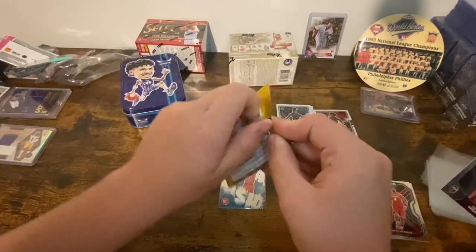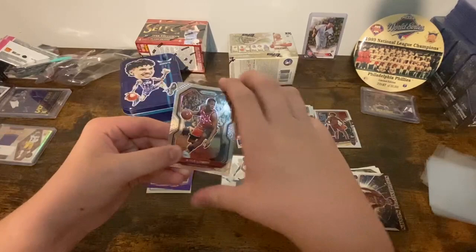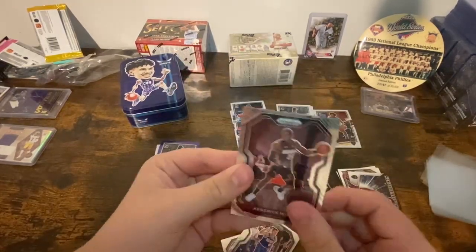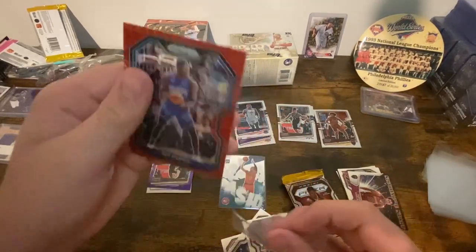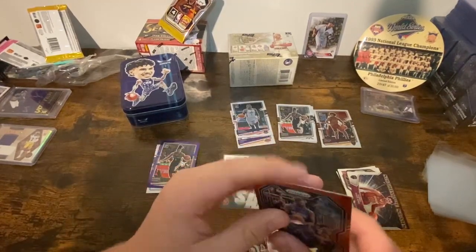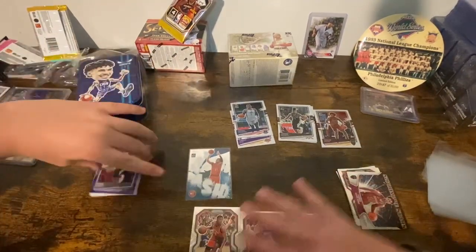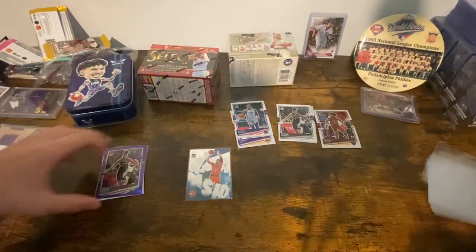Here we go with my Prizm pack. Kyle Lowry, Kendrick Nunn, Bo'Bichette gone, and a Mo Bamba red wave. We'll let you guys figure out who won — I don't really know. I don't know the differences with like the purples and stuff; it may just be a one-of-ten, so it wouldn't be that crazy. Let's see what the red wave is.